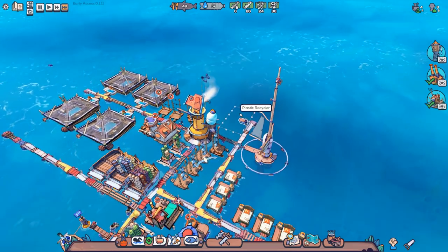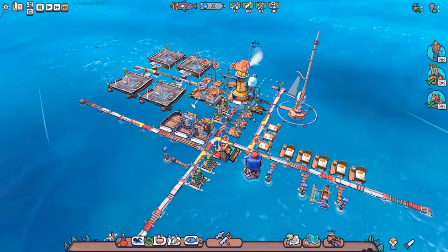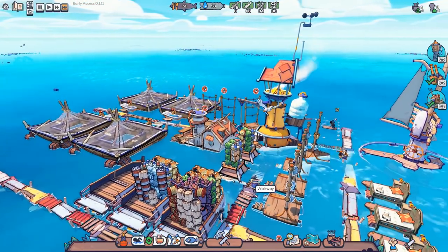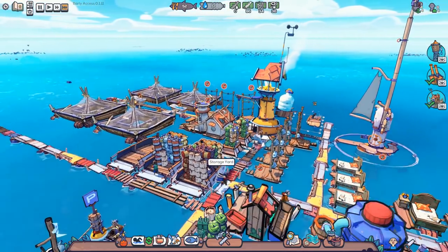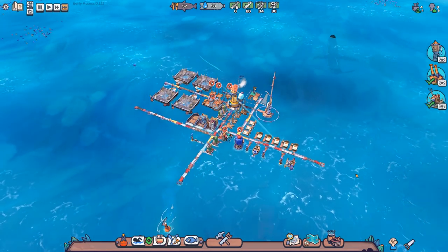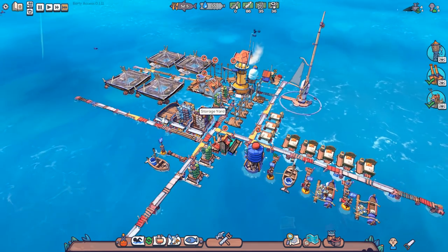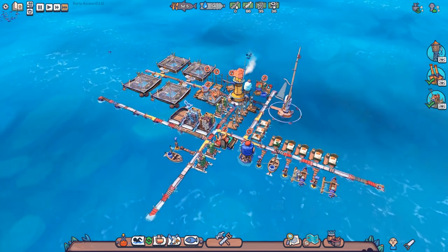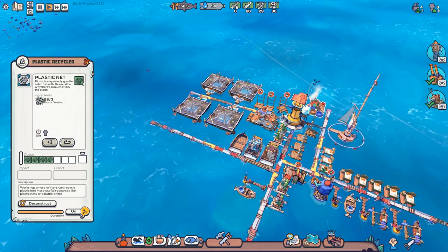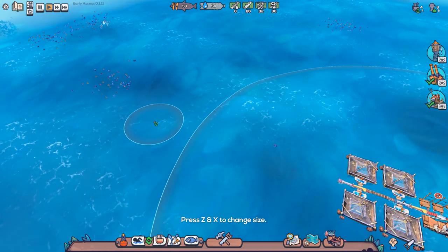We'll speed up to max and wait for them to finish building the plastic recycler. Then I can order them to make some plastic nets. That storage yard is quite alarmingly high - there's a lot of stuff stacked up without anything around it. I wonder what they'll do in terms of the weather update - whether it will cause status effects on people, unsettle things on the storage yard, or require maintenance. Anyway, plastic nets - we're going to order four of them in total, taking three plastic each.